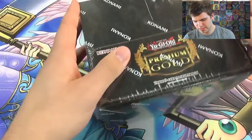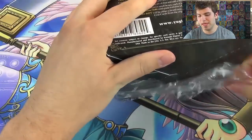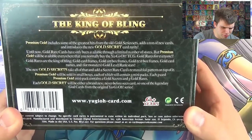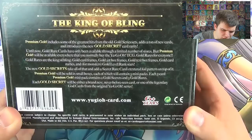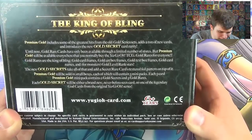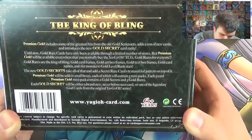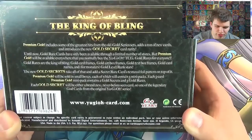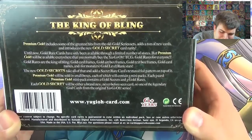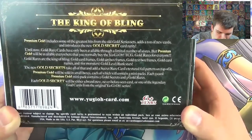So I really want to get the God cards and Beelze, the Diabolical Dragon. Let's check out the back - The King of Bling. Premium Gold includes some of the greatest hits from the old Gold Series sets, adds a ton of new cards, and introduces a new Gold Secret card rarity. Until now, Gold cards have only been available through a limited number of stores, but Premium Gold will be available everywhere you normally buy the Yu-Gi-Oh TCG.